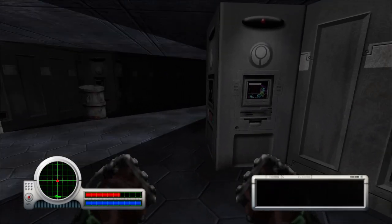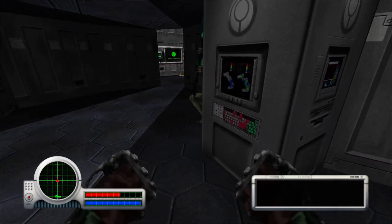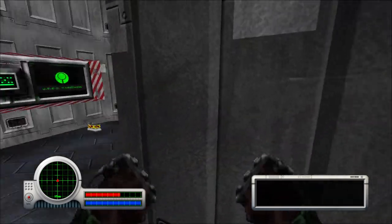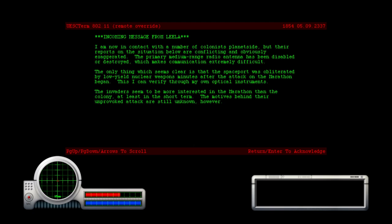Alright, level two. Somehow managed to punch you in the face with hardly looking at you. First terminal. Terminal — Leela says: I am now in contact with a number of colonists, but their reports of the situation are conflicting.